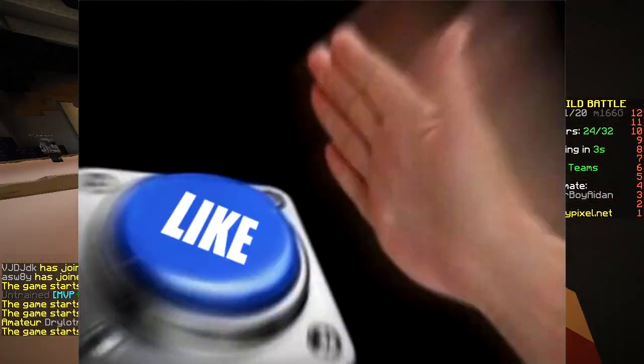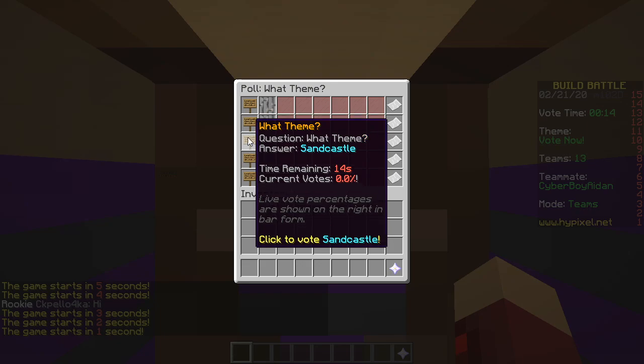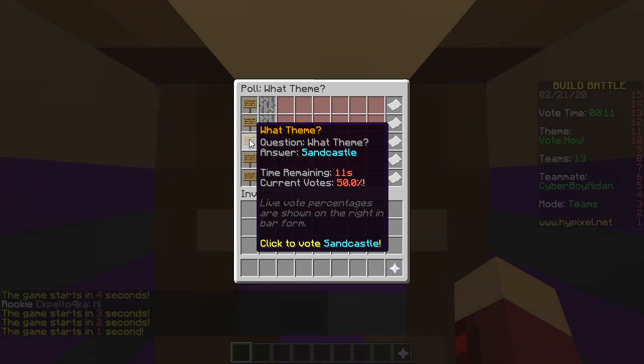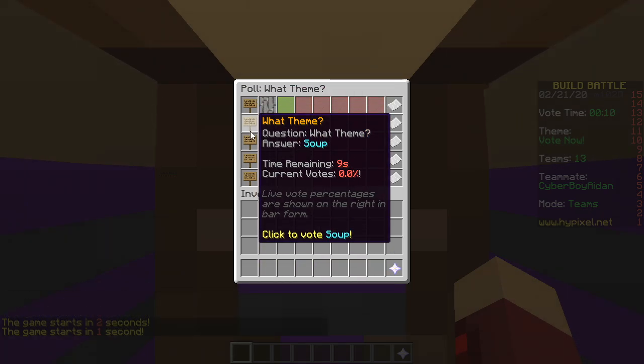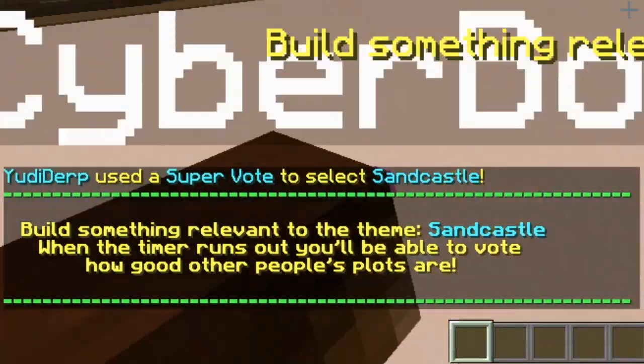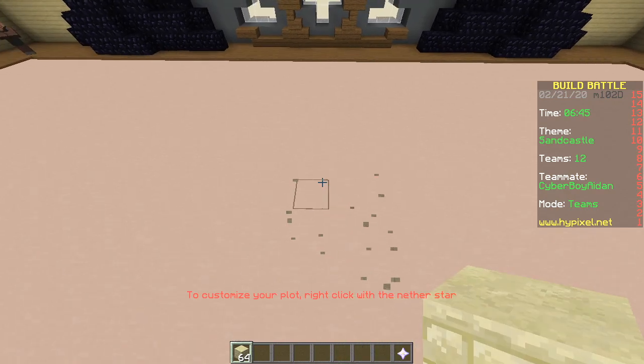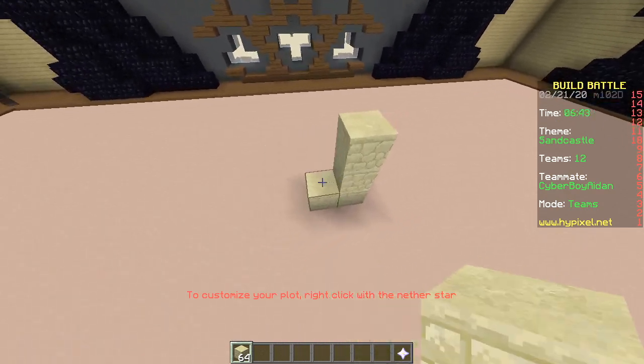First round, here we go! The options are camping, soup, sandcastle, waterfall, mine — sandcastle it is! We're both going to each build a sandcastle, one on each side of the build, and use different materials.